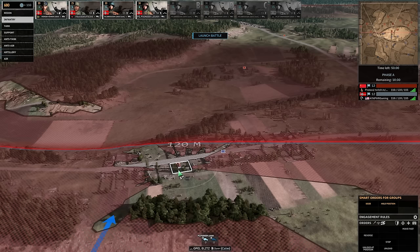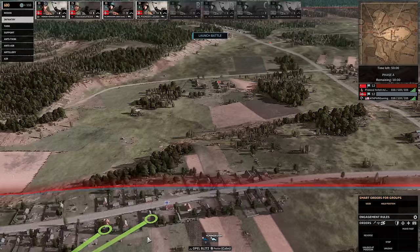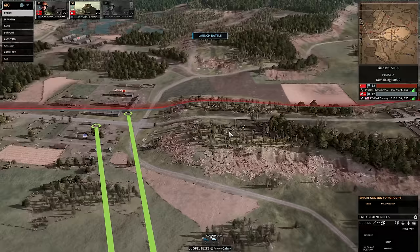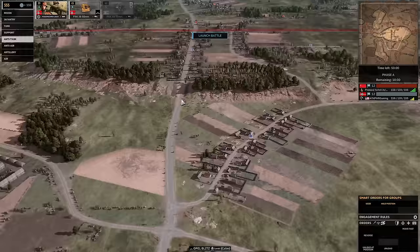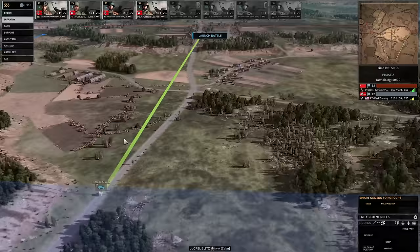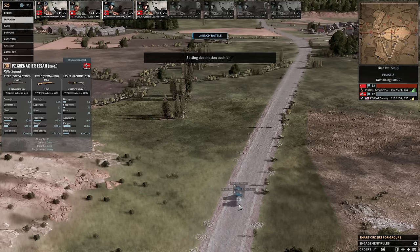We're going to try to get up onto this hill successfully. We do have Pumas — really important to keep that in mind. Pumas are now 50 points but they also come with APCR. We also technically have higher availability so we have more of them at higher veterancy. These are the new Panzergren Lissaus with four rifles, four G43s, and two MG-42s — no AT on those though.